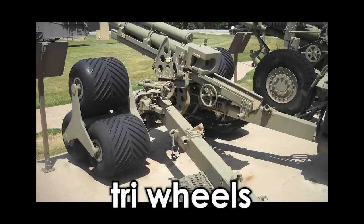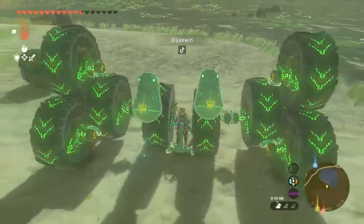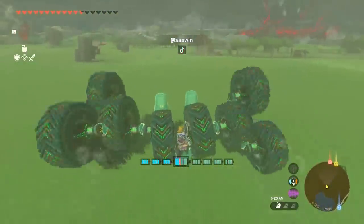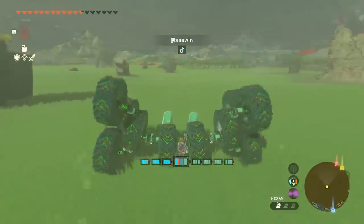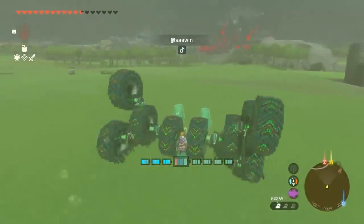So Triwheels are a concept that exists in the real world, which I've been told is another world that sits outside of the Zelda universe — sounds lame. Unknowingly, Saewyn has incorporated a similar design into his land vehicle, and it's super interesting. In the real world, the thinking is that when a wheel encounters an obstacle, the arrangement of wheels keeps turning, meaning it can handle tricky terrain easier.